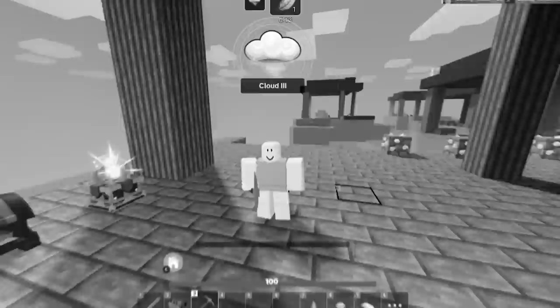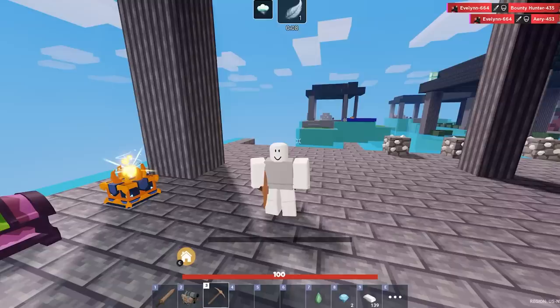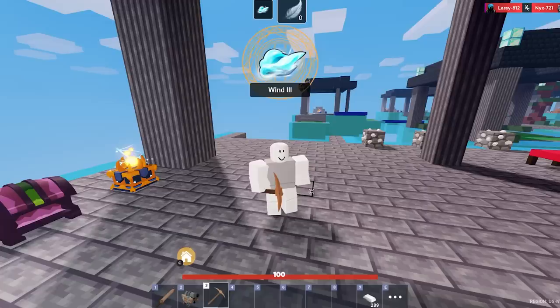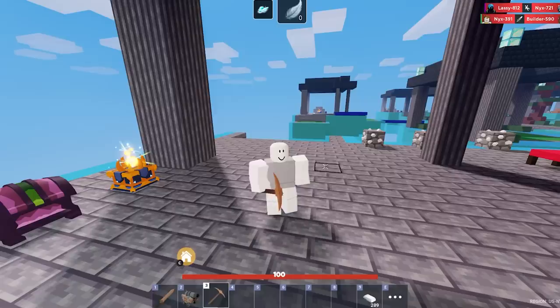We're gonna speed run the enchantments and hopefully get wind. We got all the resources to enchant, so if we get wind first try then every single player in the server is gonna think we're hacking. It baited me — I literally thought we got wind because the cloud looks like it. I guess we have to go collect some more diamonds. Second attempt, come on please give me wind — we actually got it!